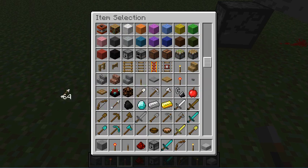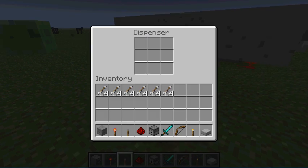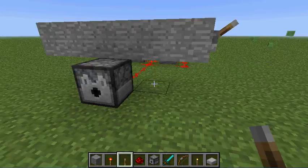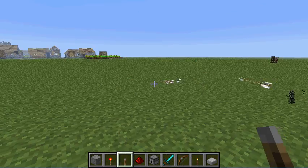So here we can get a bunch of our arrows and put them in the dispenser. Now you see right now they're not firing anything. When I pull this lever — there they go.